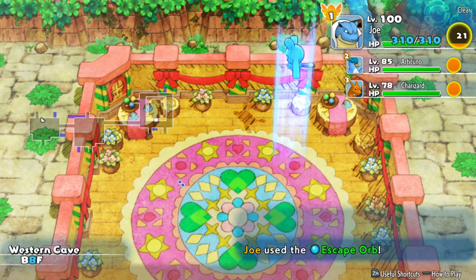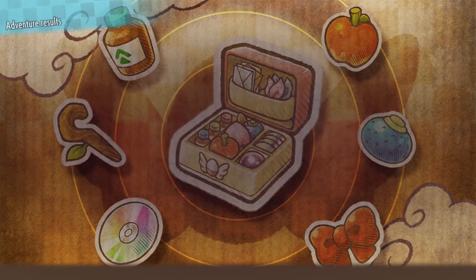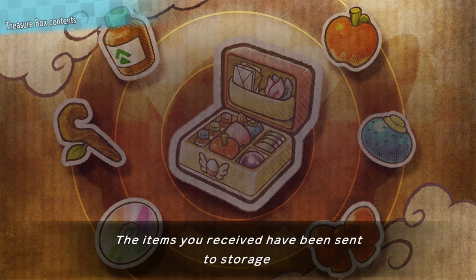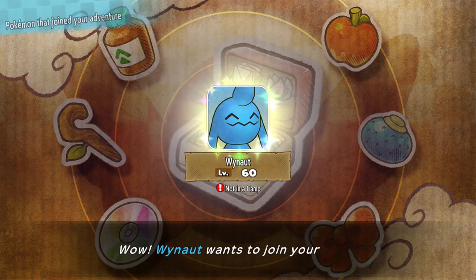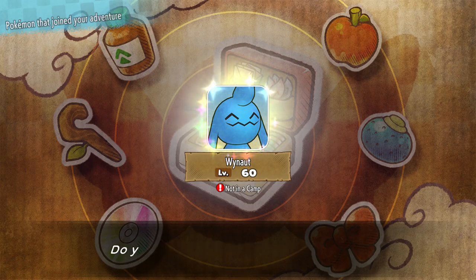But we're not done yet. Unlike regular Celebi, you actually need to say yes and give approval for Celebi to join you in your party. So make sure you say yes to him joining you on your adventures and continuing your journey through Mystery Dungeon.